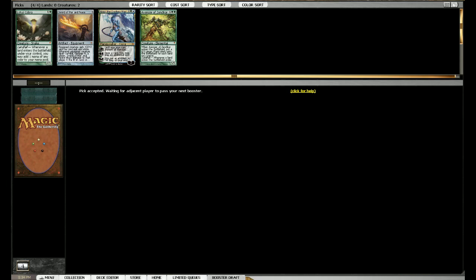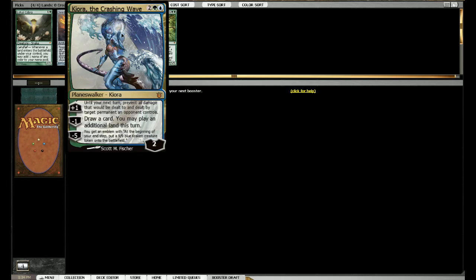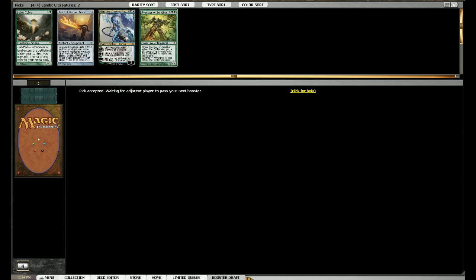We have a Landfall team at this point which actually goes together with Kiora because you can drop extra lands with it, but that's not what I'm going to use it for. So we're going creature-based, some kind of tempo. Upheaval wouldn't be bad, Survival of the Fittest wouldn't be bad. What else? Cyclonic Rift - is it actually in the format? I think it should be a cube card - it bounces everything your opponent controls. Pretty good.